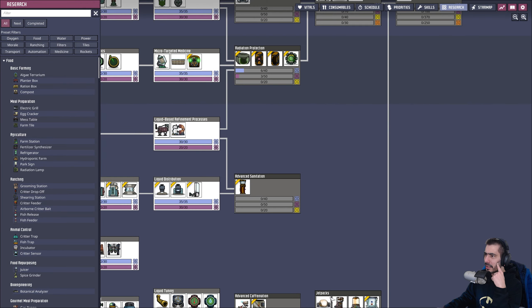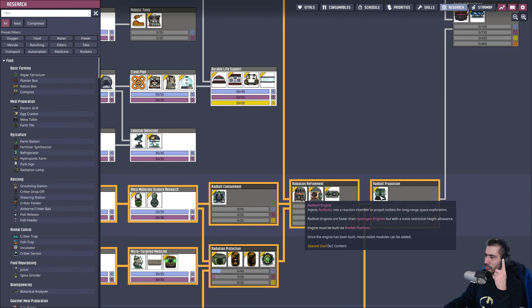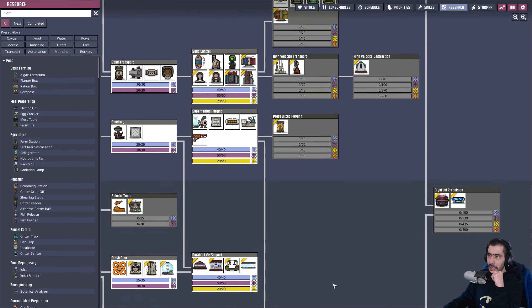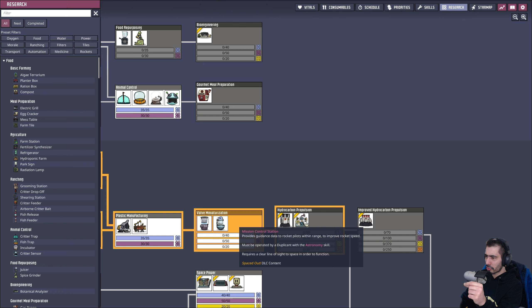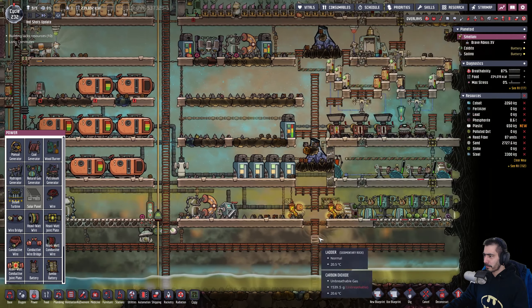I need the Radbolt joint plate, but for that I need the data analysis research, so let's focus on that. That's a Radbolt engine, which is also something I could do, and Radbolts are kind of free at the moment. Let's start with the mini pumps. Petroleum — and Mission Control Station provides guidance data to rocket pilots within range to improve rocket speed; must be operated by a duplicate with the astronomy skill. Let's go with that. We're done here, we're all set.